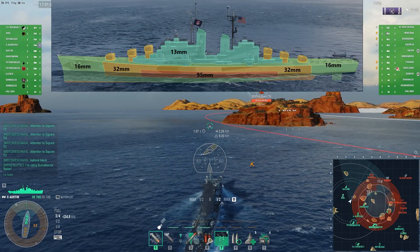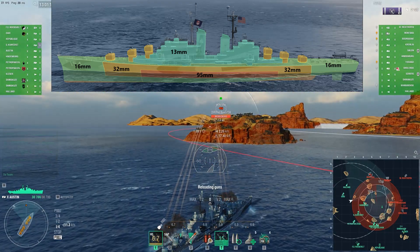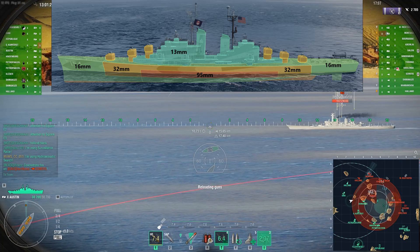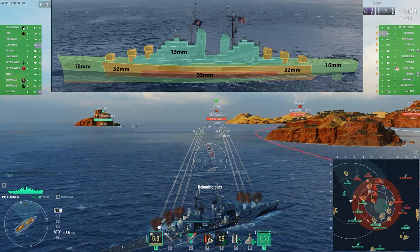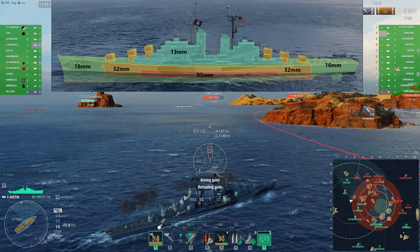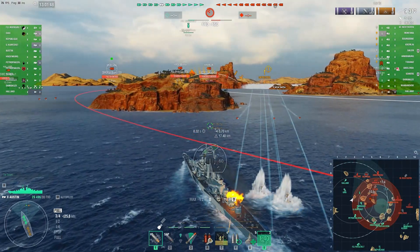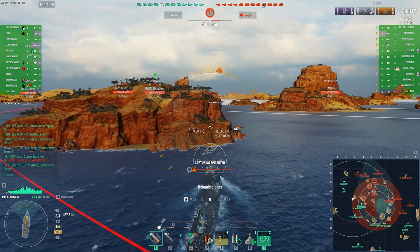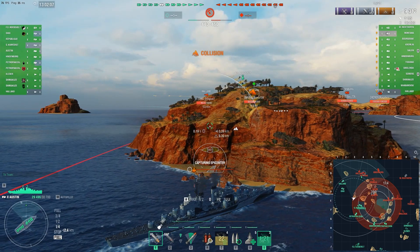Let me first show you the armor layout — it immediately becomes obvious Austin is very lightly armored. 16 millimeters of fore and aft plating including the main deck — all covered in just 16 millimeters, with the superstructure getting 13 millimeters. The upper armor belt consists of a large extended plate of 32 millimeters, which is surprisingly effective, while the main citadel armor belt is 95 millimeters. The six turrets get 32 millimeter armor plating on all sides including the barbettes. When angled correctly, this 32 millimeter plating can bounce a lot of armor piercing shells, but showing too much broadside results in very nasty damage hits.